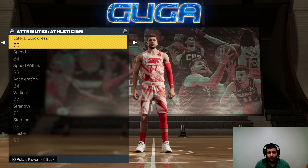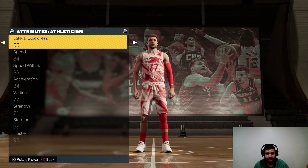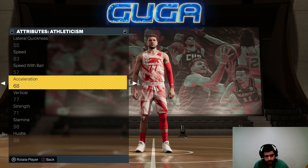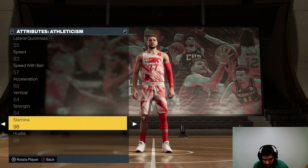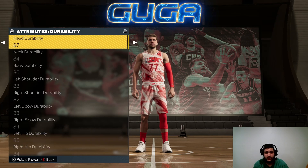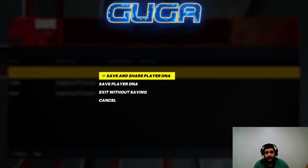Once you get over to Athleticism, the only thing you have to actually adjust that's not in the MyPlayer stats is your Lateral Quickness, because in this year's game Lateral Quickness and Perimeter Defense are grouped together. So when you hit Lateral Quickness, set it exactly to what your Perimeter Defense is. Once you hit Durability you're all done — go ahead and hit Export Player DNA. Save the player data and name it whatever you want.